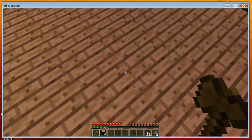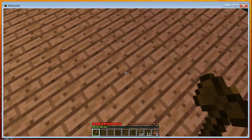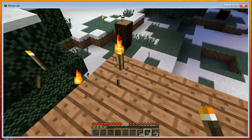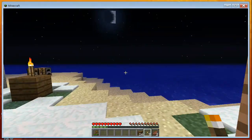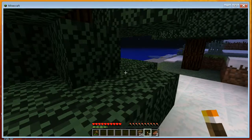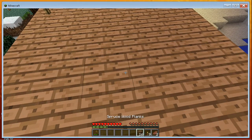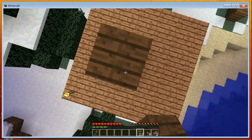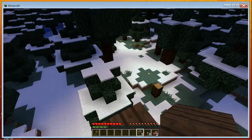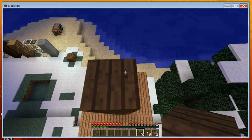You want to put torches on top of any flat surface on your house too, because if you don't, spiders and other mobs can spawn up there. Build a long tower of stone or wood and get way up above the trees.